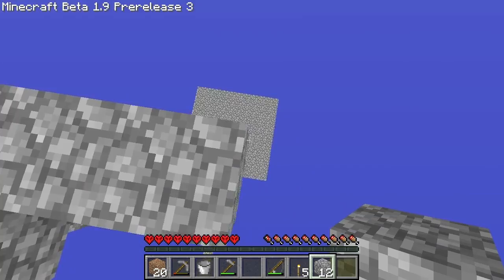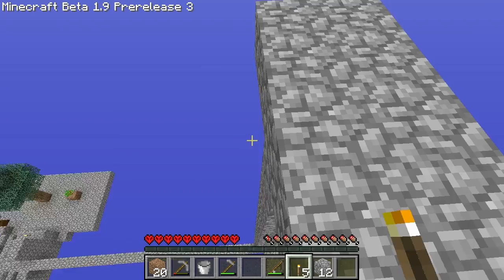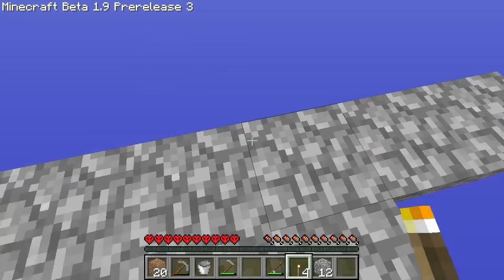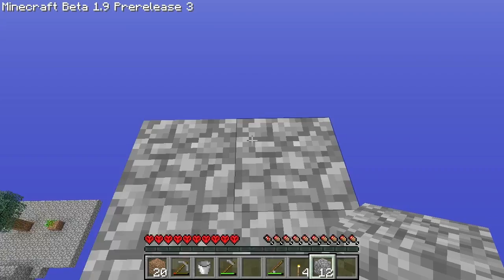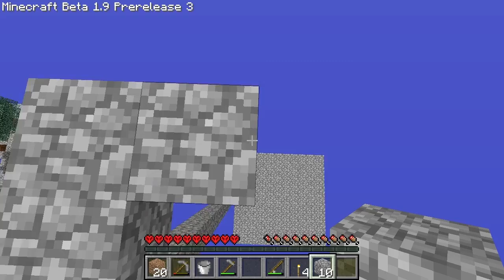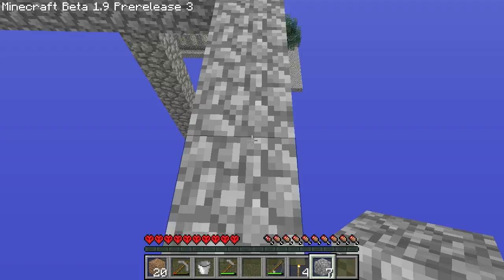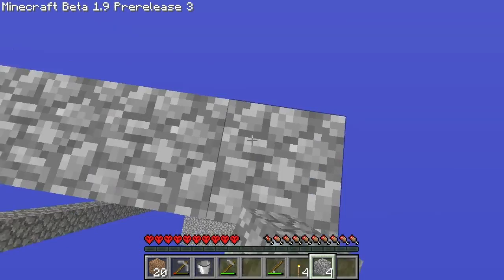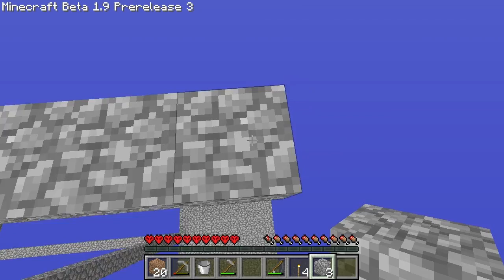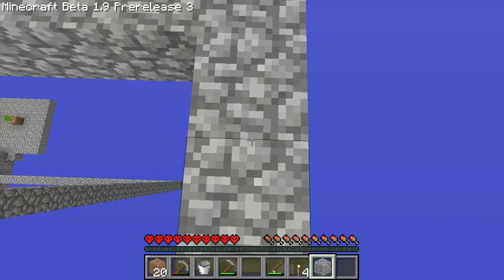It's all right, this will work. Let me see how many that is — two. Where's my middle one? Put a torch here to show where that is — one, two, three. Let's just make this platform about five by five. I just don't want them to fall off the edge and miss. One, two, three, four, five, six, seven, eight — five by five, what the heck was I thinking.